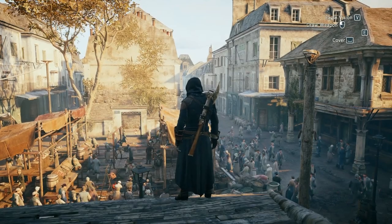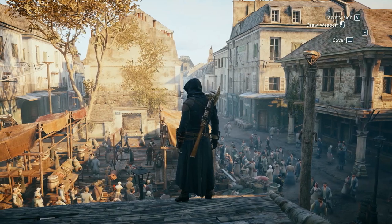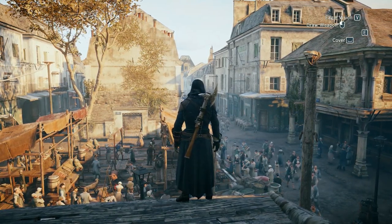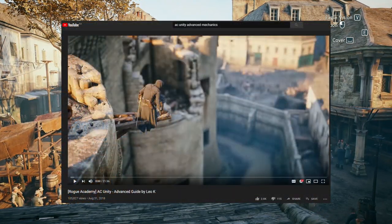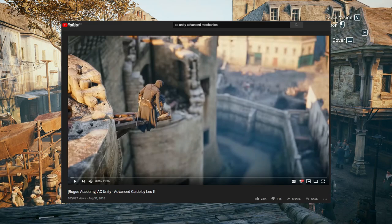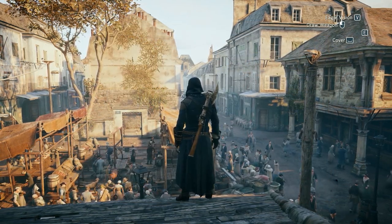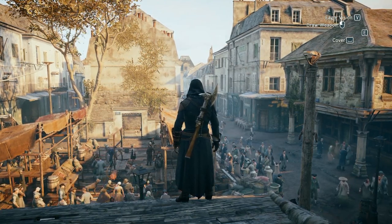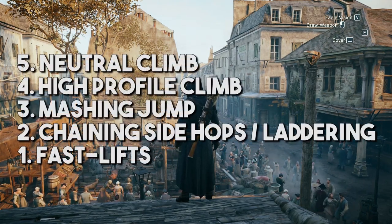Hello, rogues, mist sentinels, and fog phantoms. I'm Leo Kay, and I received a request some time ago for how to climb buildings quickly in Assassin's Creed Unity. Never mind the fact that I've already covered this in my Unity Advanced Mechanics Guide — I've decided to make a new, much shorter, bite-sized video that you can fling around to your friends more easily without sending them a massive 20-minute chunk of education. Let's get started by running through climbing methods from slowest to fastest.